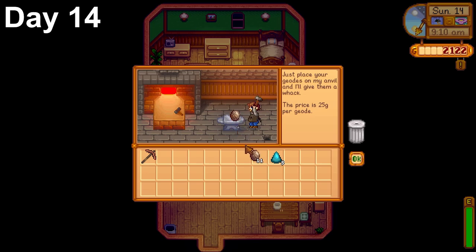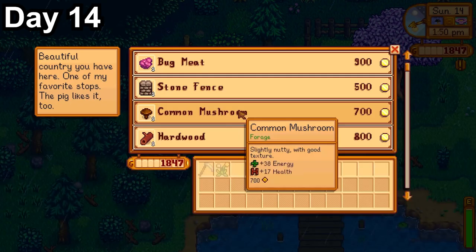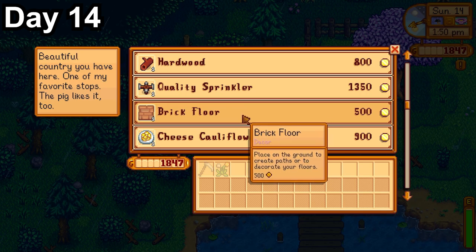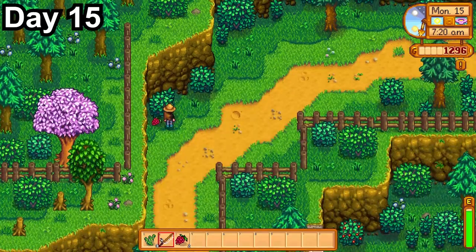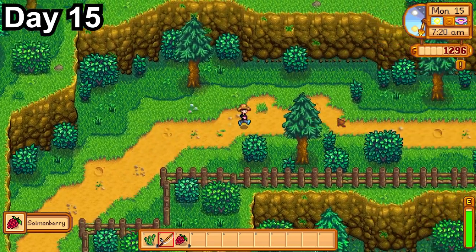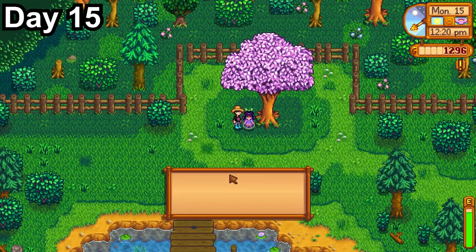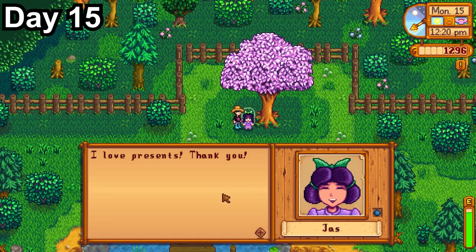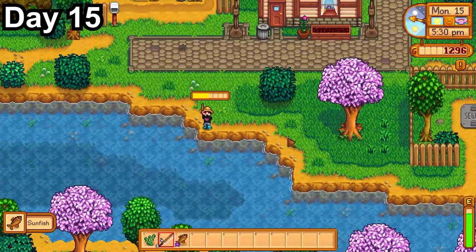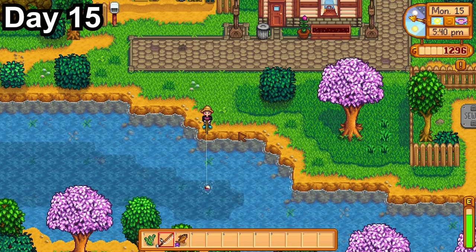Day 14, I went to the library, dropped off several items, then had Clint crack open geodes I'd been stocking up. From the museum donations, I got nine melon seeds and nine cauliflower seeds as rewards. I planted the cauliflowers, got a gift for Haley because it was her birthday, and went to the traveling merchant where I found a bean starter kit — meaning I can finish my spring crops bundle. Day 15, the luck was bad, but I harvested berries around the map and fished the rest of the day. I noticed funny repeated dialogue from Jasmine while jump roping — I clicked her a bunch and she just kept saying the same thing. By day's end, we got level 5 fishing and I chose the Fisher perk, which increases fish sale price by 25%.